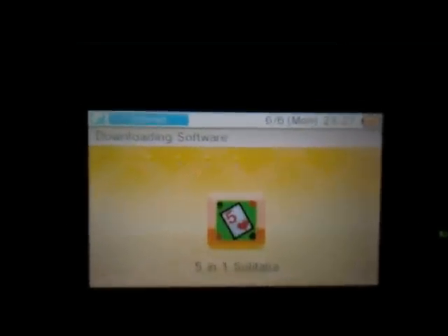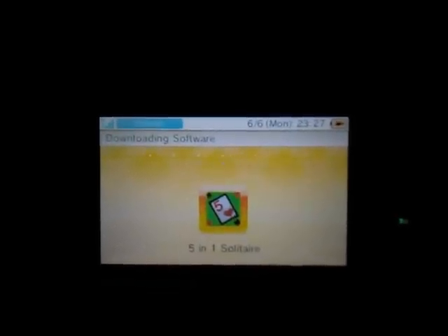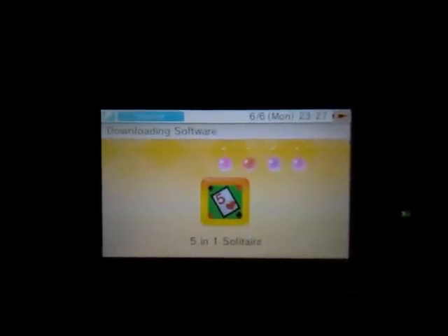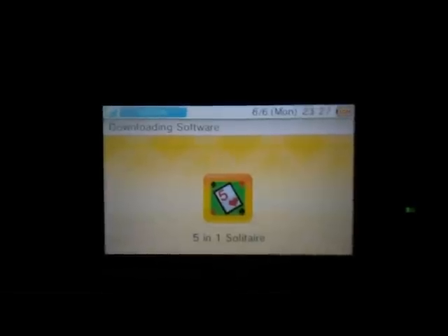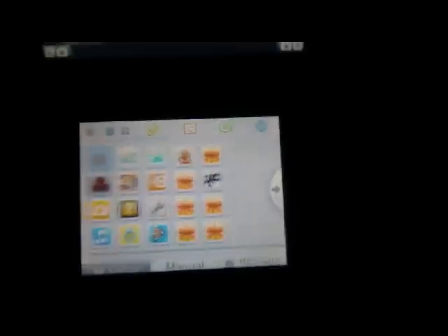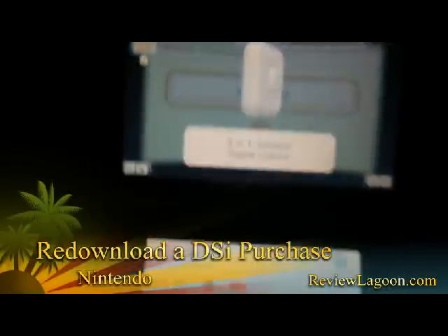Destination is system memory, and you can see the transfer happening. It's downloaded as a gift, and it says do you want to continue shopping? Press home, you go back, and there's a new gift — new software's been added. Unwrap. And there is my Five and One — fantabulous.